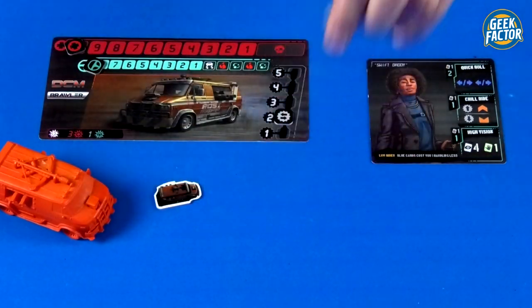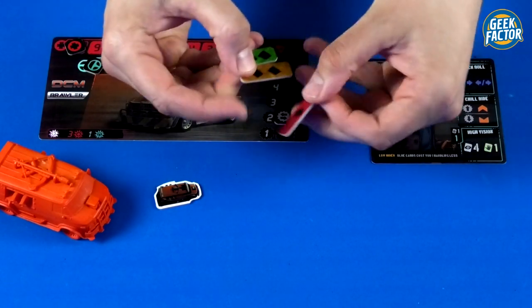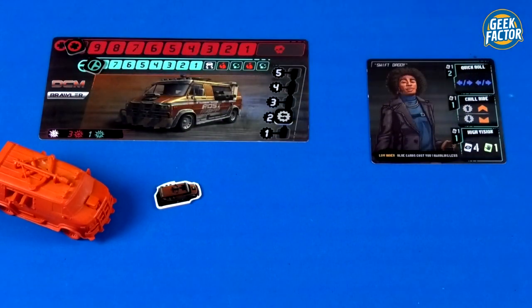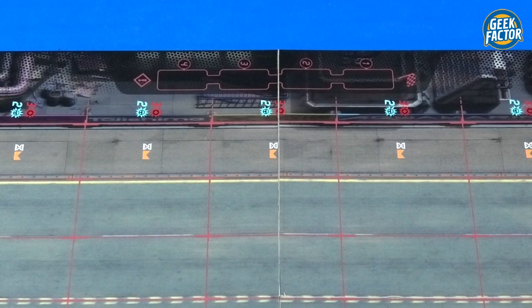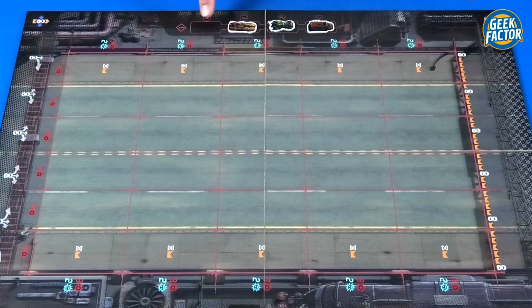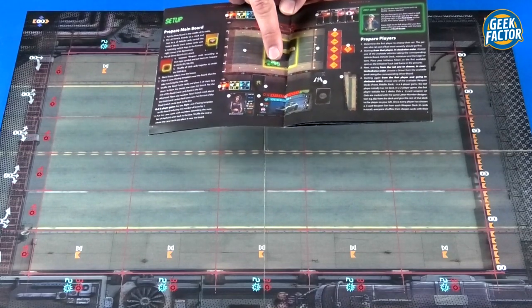Take the three damage tokens and stack them with the one marked '1' on the bottom, '2' on top of that, and '3' on top of that. Place that stack on your board. Going from the first player in clockwise order, each player places their initiative marker on the initiative track from the front. Then, going from the player with first initiative down the track, each player places their vehicle in one of the starting spots in the first quadrant.